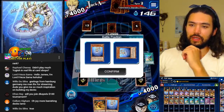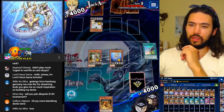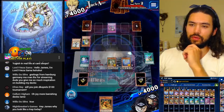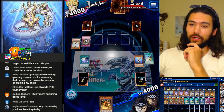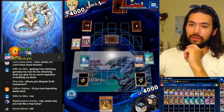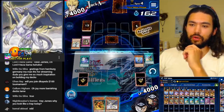Let's Special Summon Daedalus — he probably has more things. Let's Banish. Absolutely zero delay, but there is a Treacherous Trap Hole. Hopefully we can topdeck a Metaphys. Nothing can be activated in response. Okay, perfect.